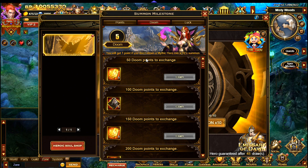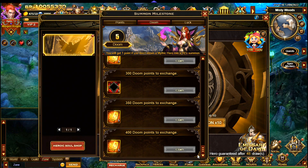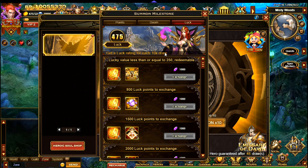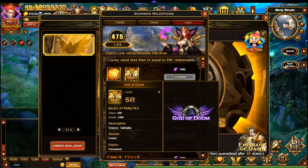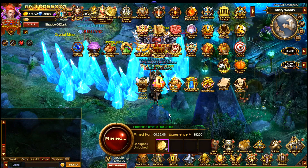You get one milestone point if you don't get a mythic hero in a 10x summon. I didn't get any heroes when I did this — I only got cards and some scrolls. So if you don't get any heroes, eventually you'll get something including a God of Doom frame, which looks quite nice. There's also a title in the luck rating area — I should be able to claim it but I don't have enough amethysts. I'm still quite new to this so I might not be 100% correct, but that's what it looks like from what I'm seeing.